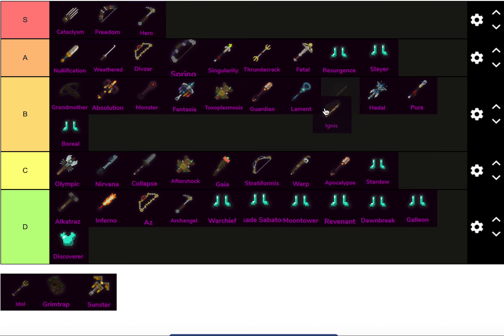Ignis is definitely above Guardian — probably not above Monster though. 40 death is a big thing. I'll put it between Fantasia and Toxo. I could easily give this an A rank as well, because Ignis is very powerful.